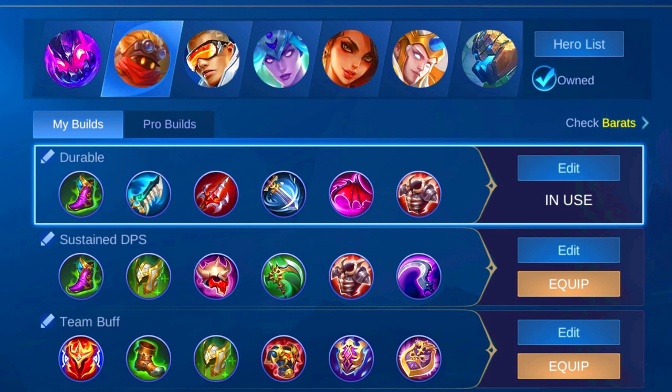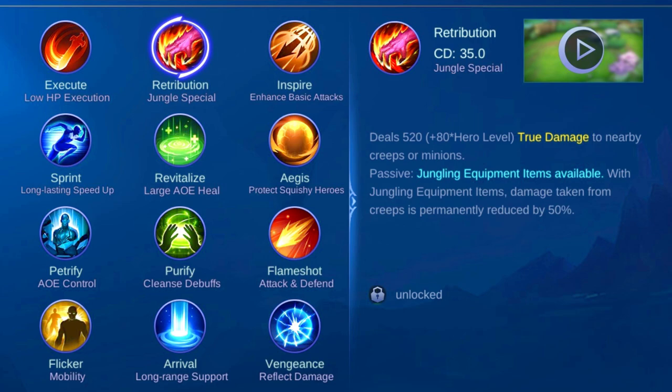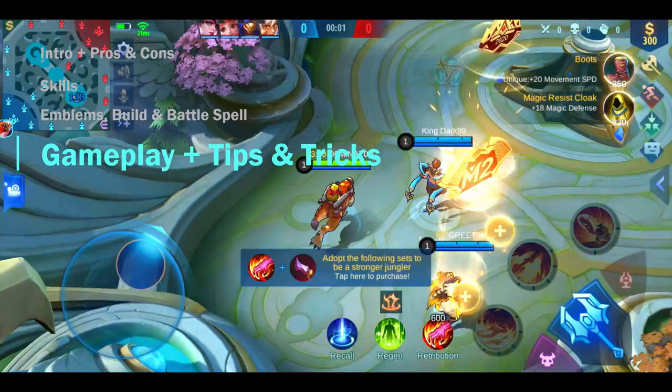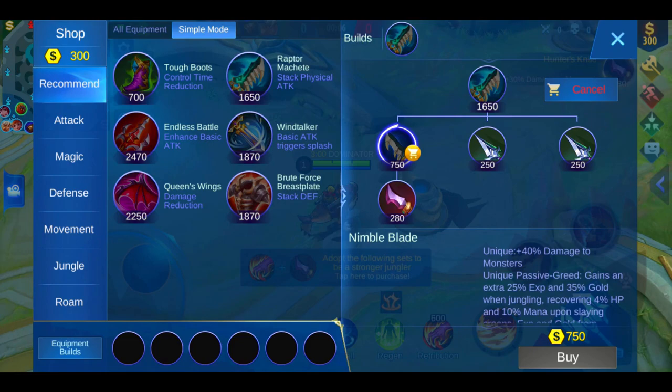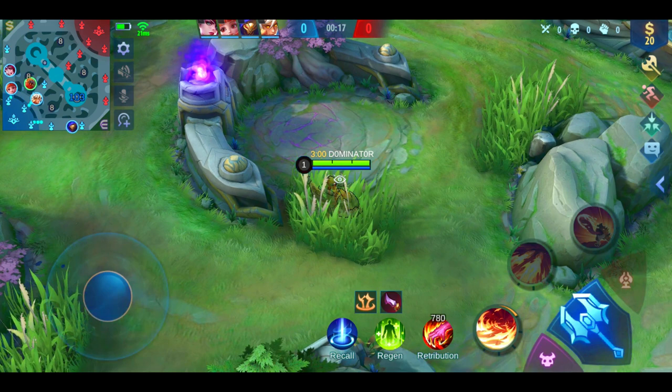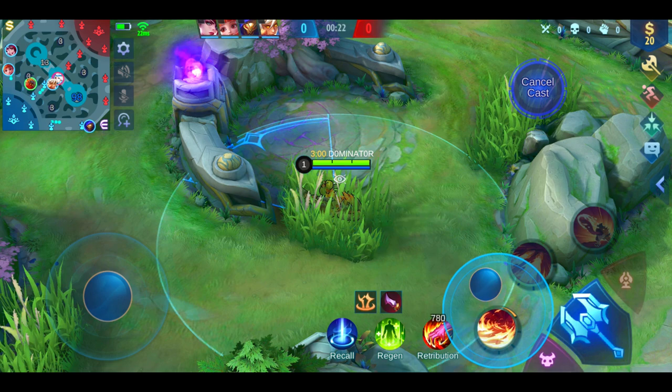You need Retribution to build a jungle item and clear monsters fast. Level up and maximize Skill 1 first. Prioritize the tier 2 jungle item, build your Hunter's Knife, and walk towards the blue buff. Start with Skill 1 and make sure you hit both monsters to obtain the first 4 stacks, then use Retribution on the big monster right away.